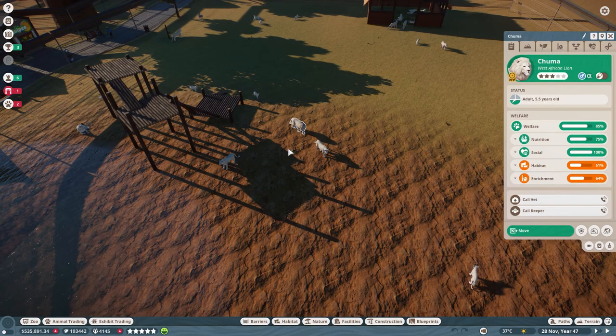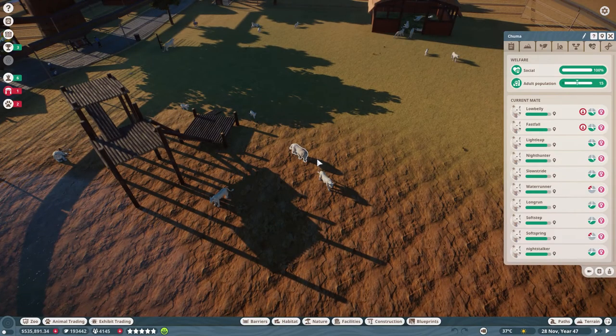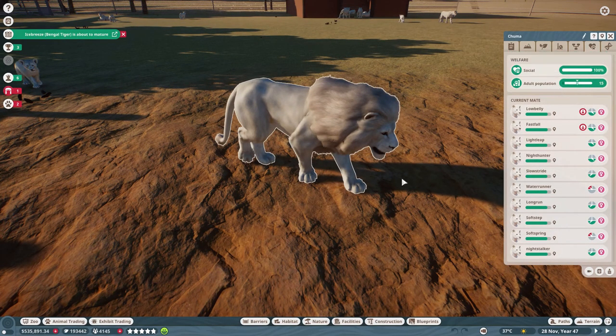So the way it works is we have a male that gets swapped in every time his cubs start growing up. This is Chuma, and he has 14 mates — there are currently 15 adult lions total in this enclosure. Each female will produce about two cubs on average once you've fully researched the lion in the veterinary center. So every time these lions breed, we're potentially getting 30 more lions added to the population.